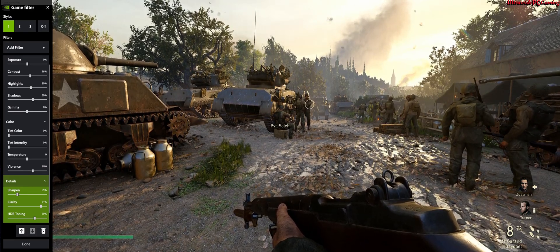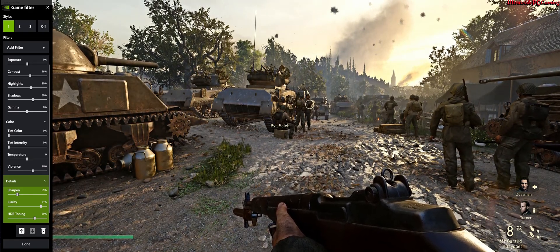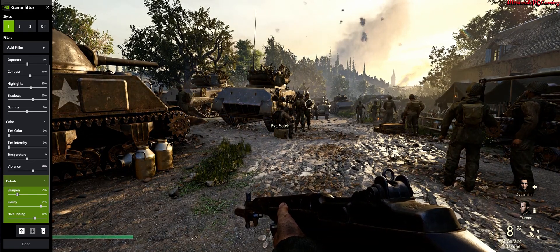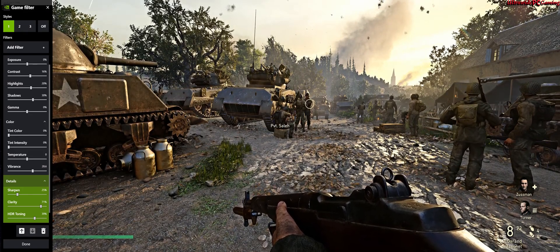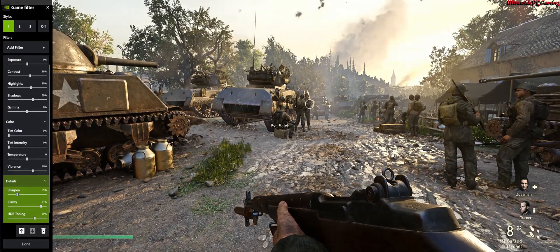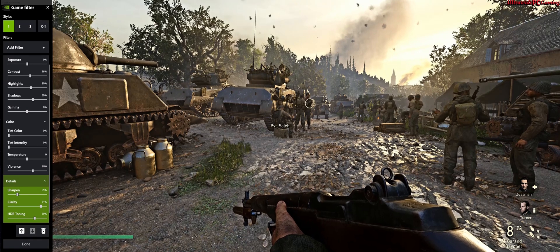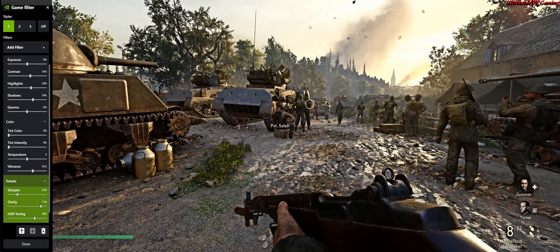So standard there is on 0%. And then if you're moving all the way up, it does improve the clarity. And I've got HDR toning up to 39% - it just works well with my other details. I've left bloom where it is because bloom makes it look terrible. It just doesn't work like normal graphics bloom - it basically oversaturates everything with white light. Next thing I did was colour. I've left the tint, tint intensity, and temperature the same. But I've just turned vibrance up to 28.